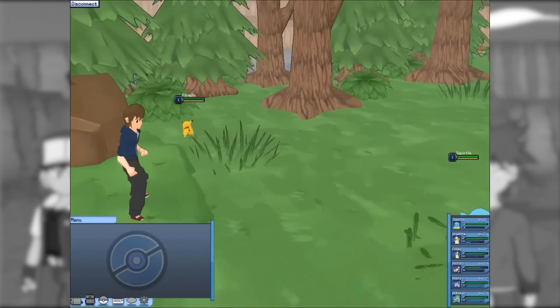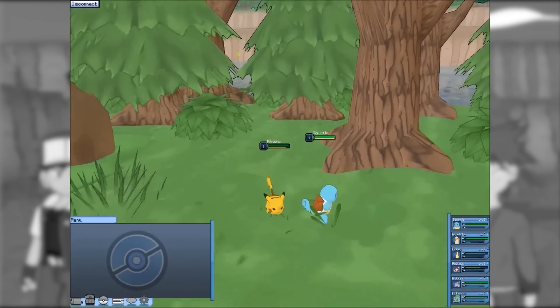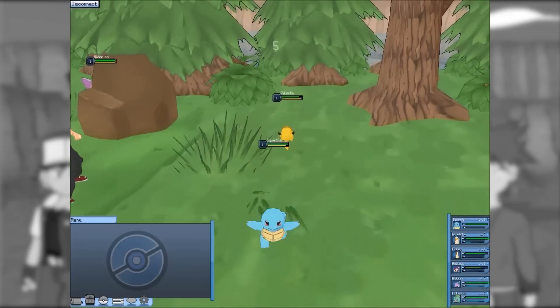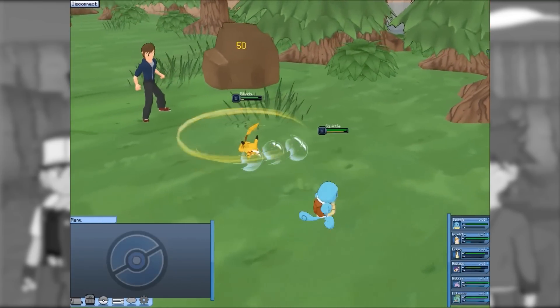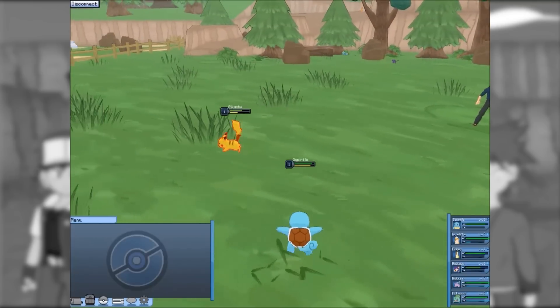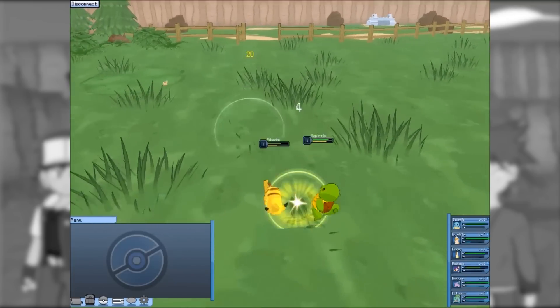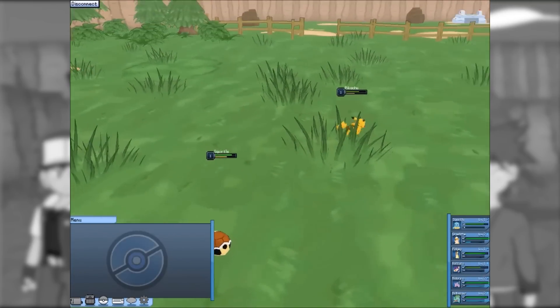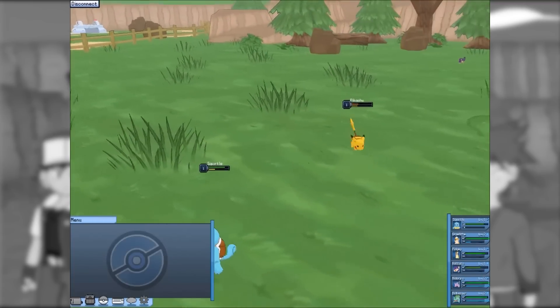Once you initiate attack you actually control Squirtle. You have four attacks just like in the game, so you can press one and then you're able to aim your attack. I have Tackle, Bubble Beam, Tail Whip I think, and then Withdraw I believe. Which is nice, that's cool.